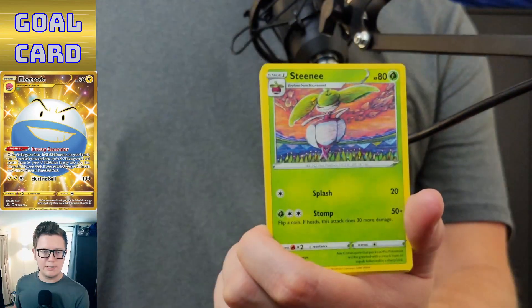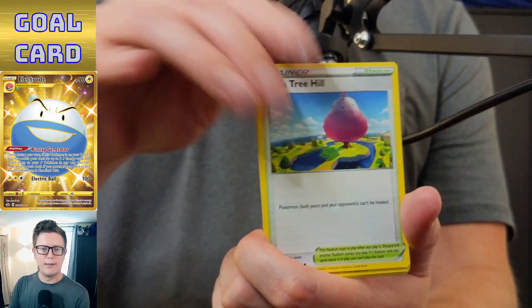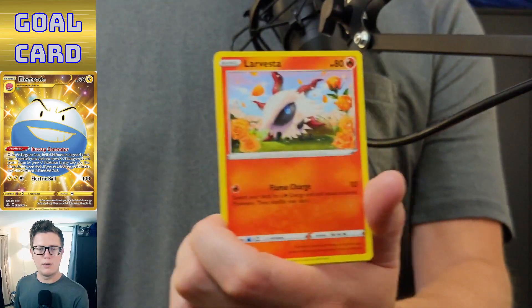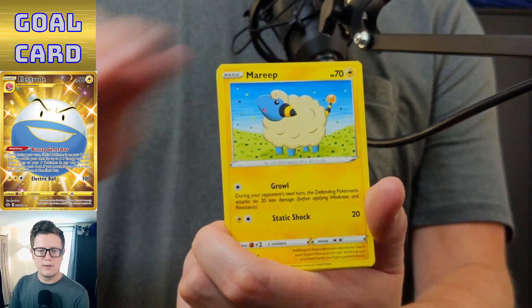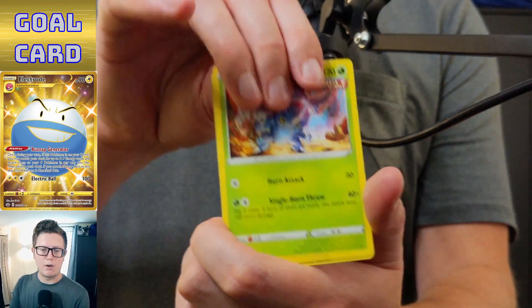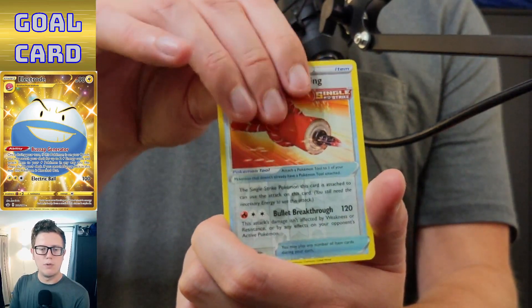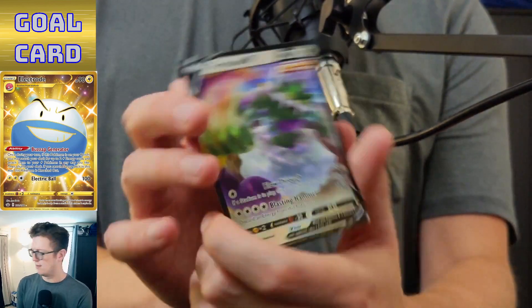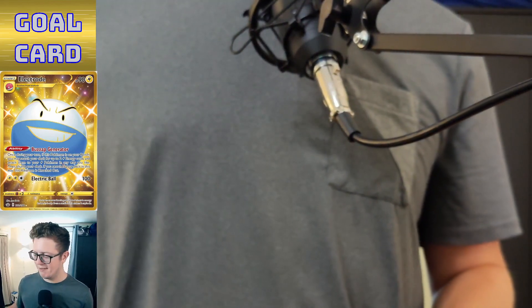Old Cemetery, Steenee, Dyna Tree Hill, Deerling, Delibird, Larvesta, Mareep, Heracross, Scroll of Piercing, and Tornadus V. Not bad — I also think I already have a Tornadus V. Really hoping one of these last three has something awesome in it.